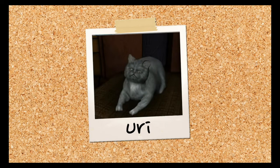Yuri from Secret of the Old Clock. This poor cat is one of the ugliest things I've ever seen. Did the developer not know what a cat looks like? Anyway, meows a lot and can trigger a game over sequence when you're sneaking around in Topham's house. 1 out of 5.